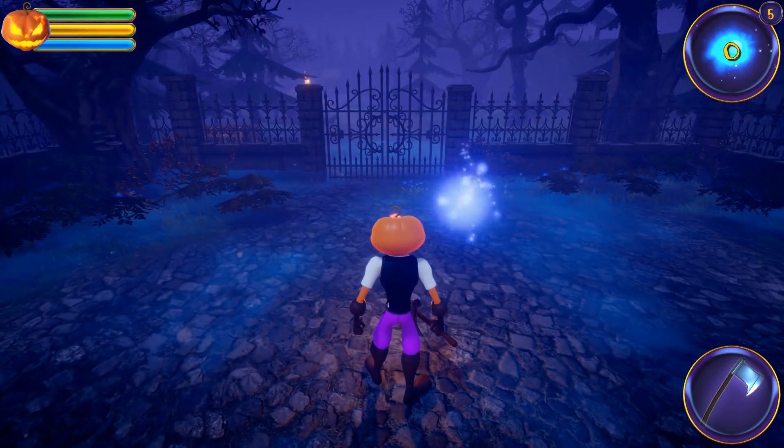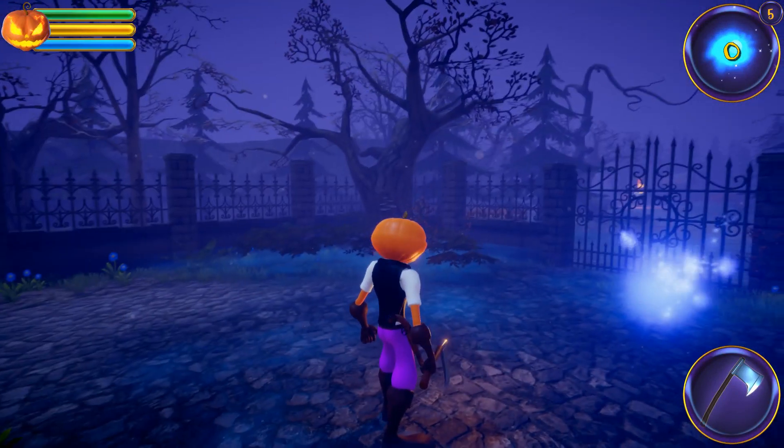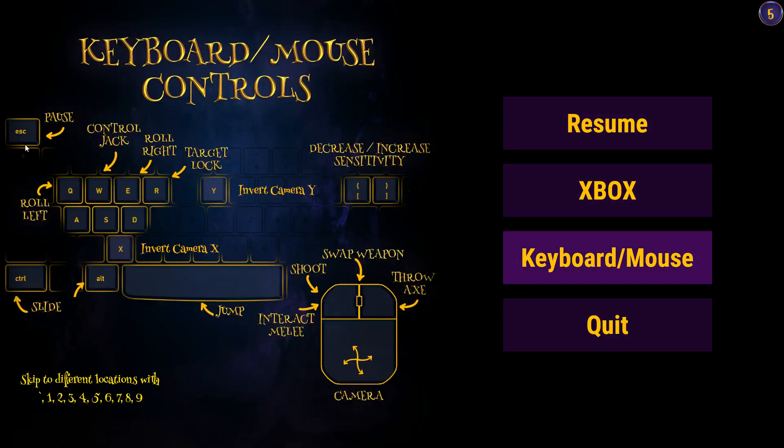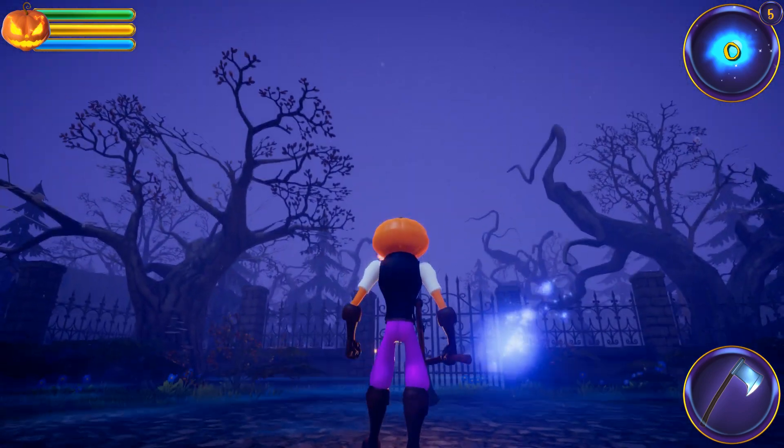So it is standard controls. Let's actually have a look at them - pause, control Jack. WASD is fine. Roll, target lock, invert camera, jump, shoot, interact. Fair enough.